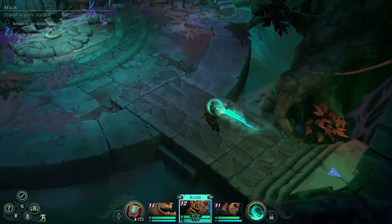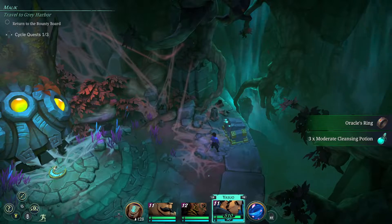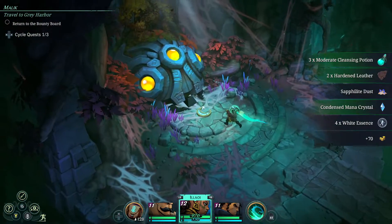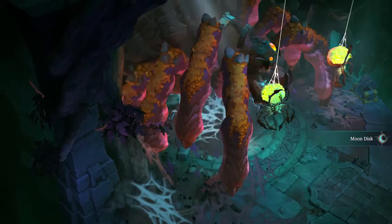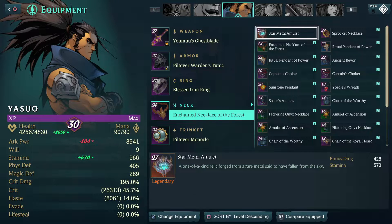Thankfully, you won't have to interact with every barrel you see just to check if there's an item inside, because there is a search function where you can press a button and it will scan the area around you for any lootable or interactable objects. The game's interface is simple, not all over the place, and easy to navigate.